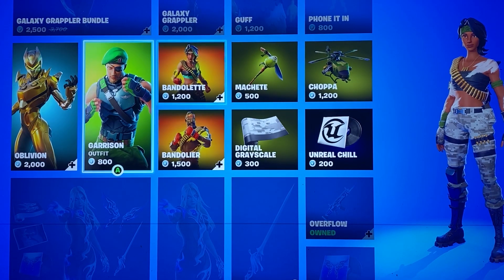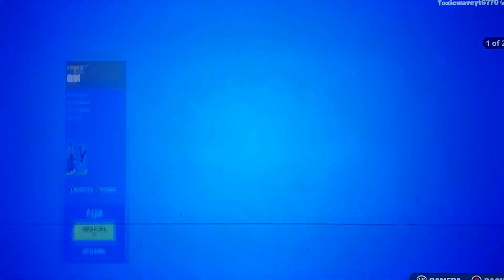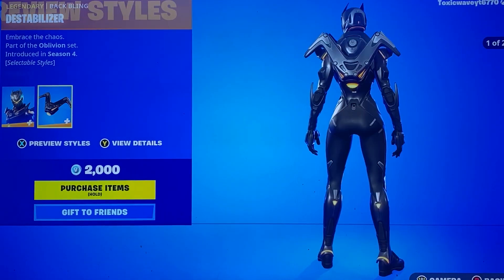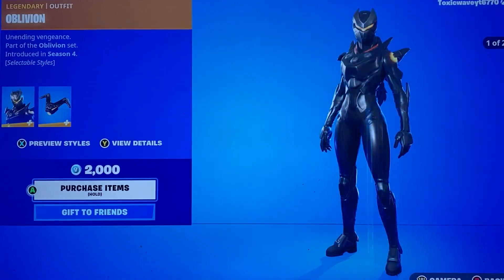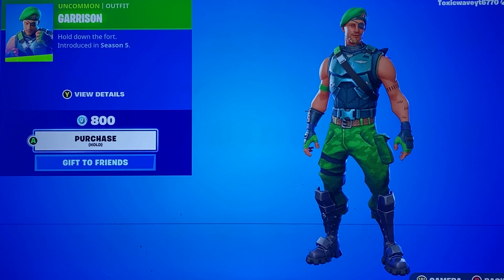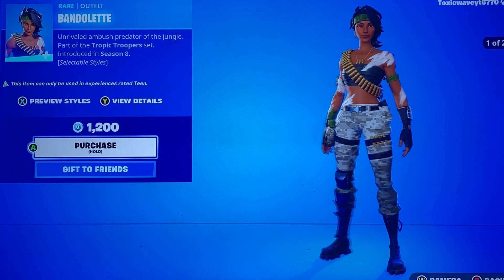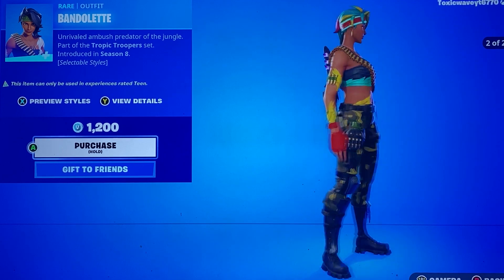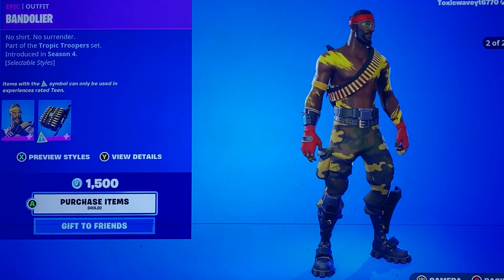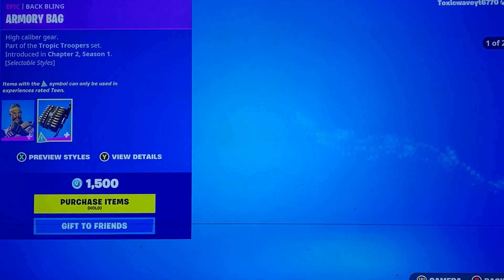Wow, we got a lot of rows today. We have Oblivion, back from Season 4 it looks like. I can only assume this is the female version to that Omega skin that came out in the Battle Pass. Then we got the Destabilizer — same kind of all-gold style as the skin. We have the Garrison skin; I don't think this one's too rare, I feel like it came back a couple times, but you guys are better judges than me. We have the Bandolette with this awesome little rainbow style, and the Bandolier, which I'm pretty sure also has that style, but not as cool as the female. And you got the Armory Bag Back Bling with the edit style as well.